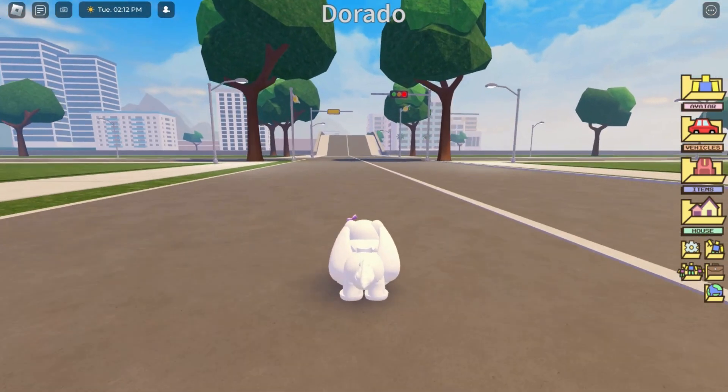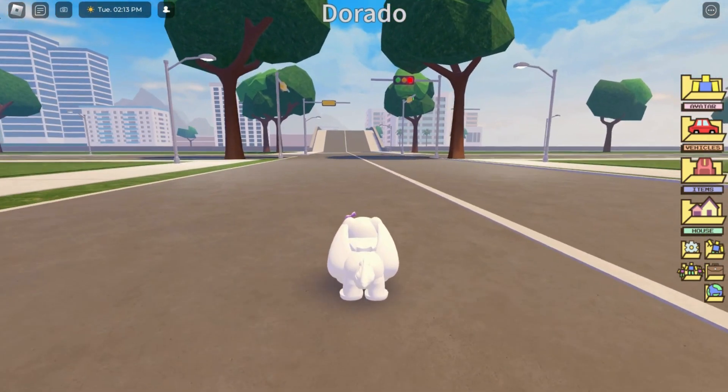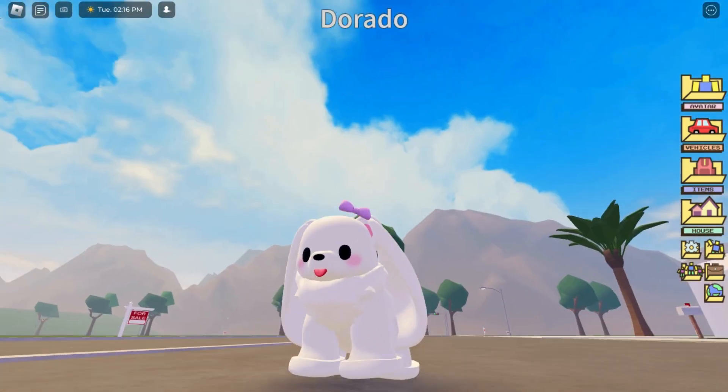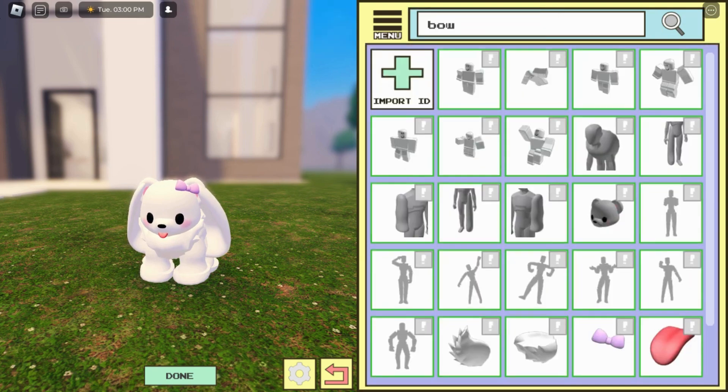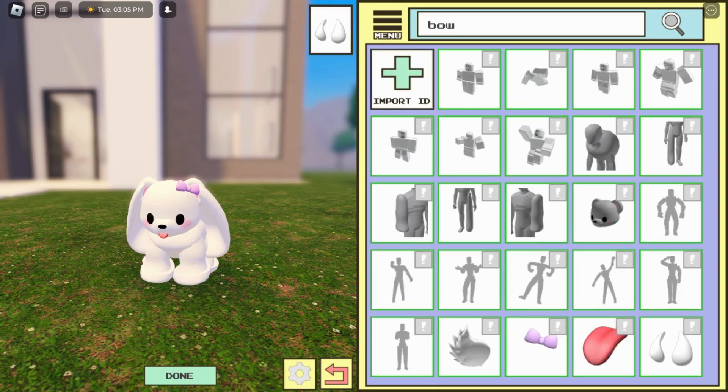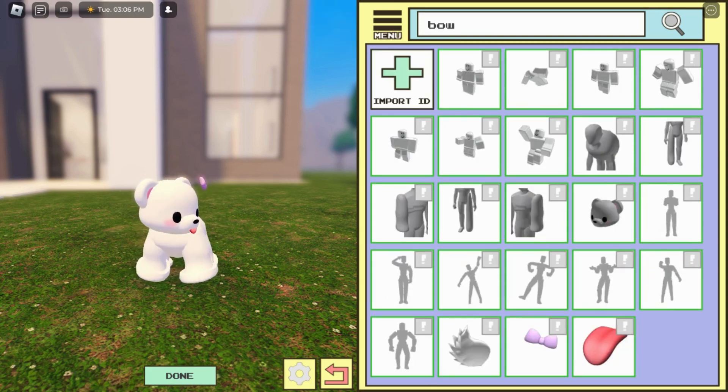Now let's look at another variation. I'm going to show you what other changes we can do on this doggie. I'm unequipping all unnecessary items to bring some new changes.